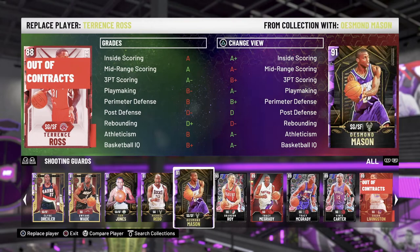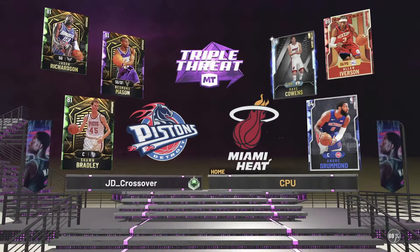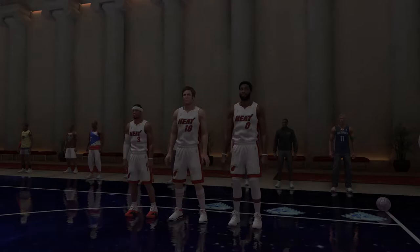Today, let's just go ahead and put in Desmond Mason and get this win to get ourselves Diamond Desmond Mason. The squad we come up against is ridiculous — they've got one Amethyst and two Emeralds. But Desmond Mason is an absolute god on offense, so we should be able to get blow-bys every time on the offensive end. We can off-ball on Andre Drummond since he's not going to be shooting anything outside, and the others should be able to cope.